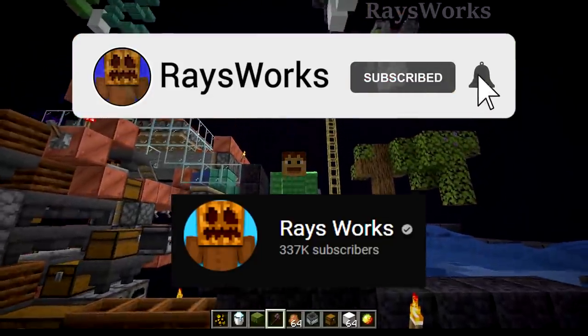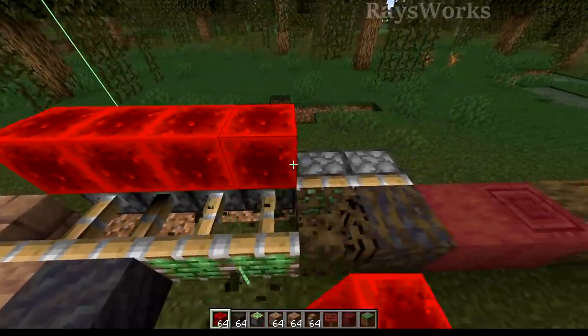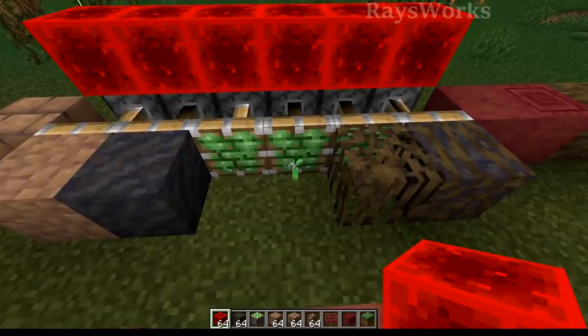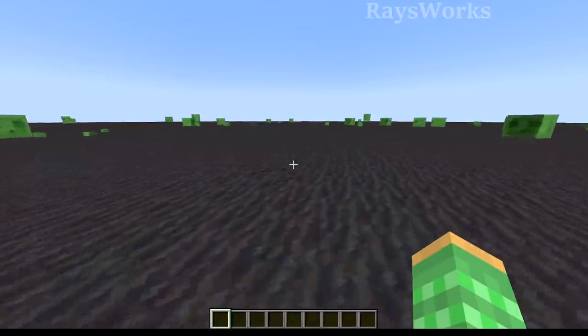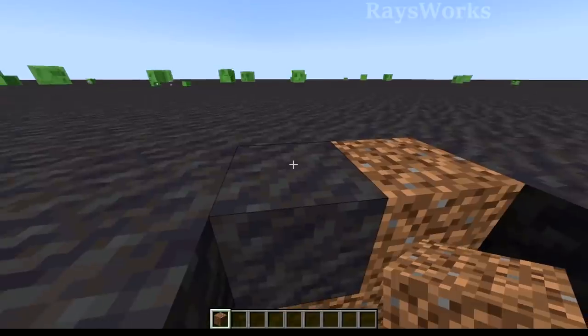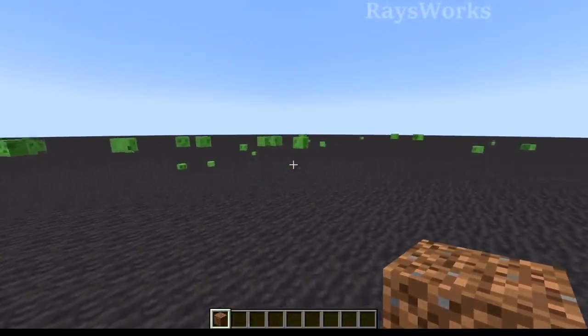We're getting ever closer to 350,000 subscribers. So let's test if these blocks can be pushed by a piston. You can see that the leaves as well as the sapling got destroyed. So just like soul sand, even though the mud is slightly lower than a full block, because the mud block appears to reach the full 1 meter tall block, mobs are still able to spawn on top of it.